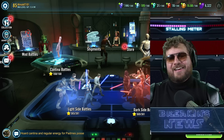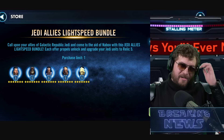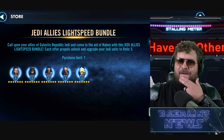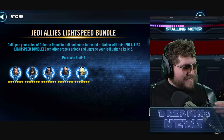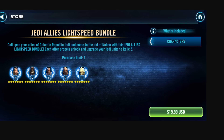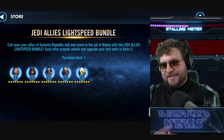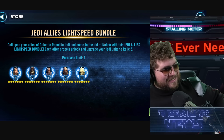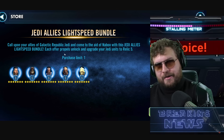Now let's look at this lightspeed bundle coming. It's primarily going to benefit the new upcoming raid. We have a Jedi Allies lightspeed bundle — I don't have the exact dates but it came fresh off the data mine express. It's not going to be the most exciting lightspeed bundle, but it has a singular purpose. For $20 you will get Qui-Gon Jinn, Luminara, Eeth Koth, Plo Koon, and Kit Fisto at Relic 5. Calm down — I know these are not exactly top shelf characters.